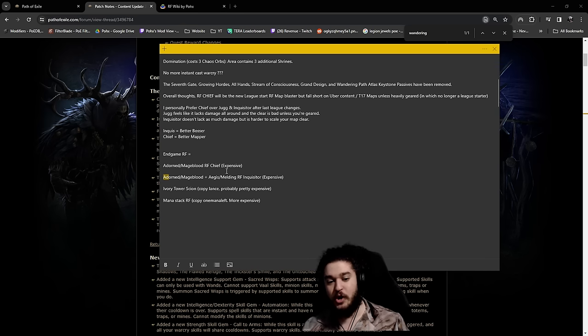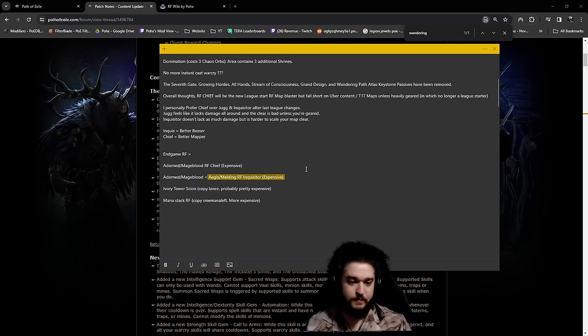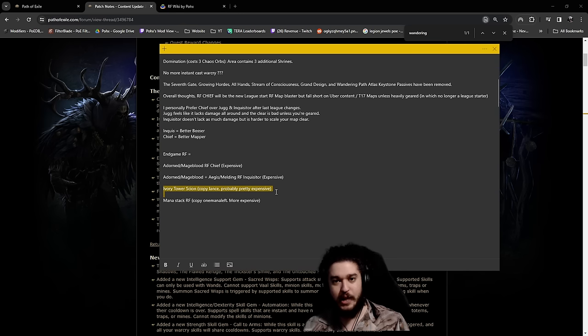Then there's the same thing but on RF Inquisitor - this is when I go Aegis Aurora with Melding. The reason I like it is you get so much more effective life than the other version - this version is way more tanky. The other one does more damage on a smaller budget, because Aegis Melding means you're investing into max res and block chance, so you won't have as big an HP pool. For survivability that's fine, but when it comes to damage your RF is going to suffer.